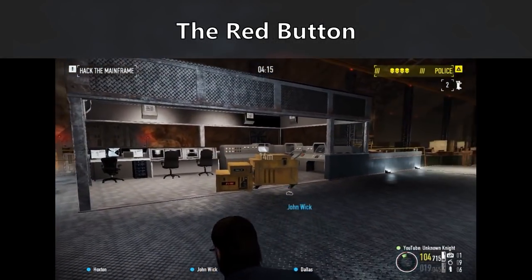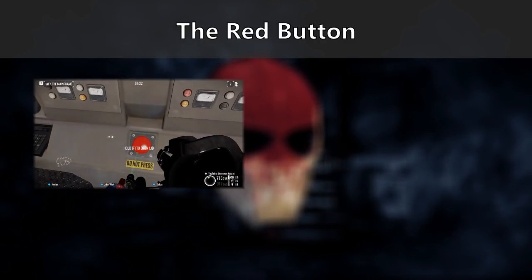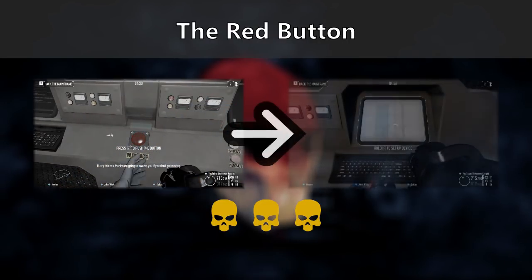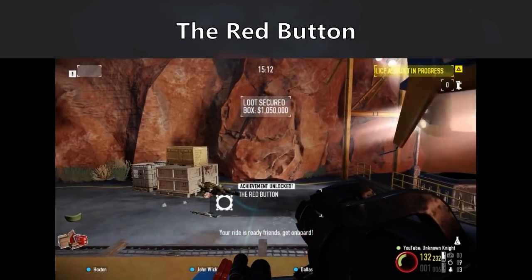As the name says, there's a red button right next to the mainframe labelled Do Not Press. It can only be interacted with on at least the overkill difficulty, and must be pressed before hacking the mainframe, otherwise it will not be available for the rest of the heist. After that, the achievement will be awarded upon completing the heist.